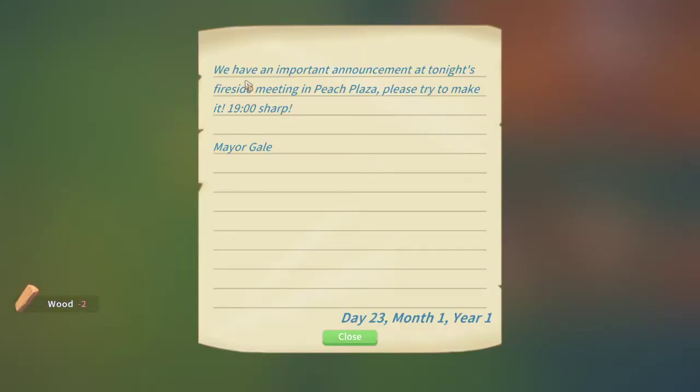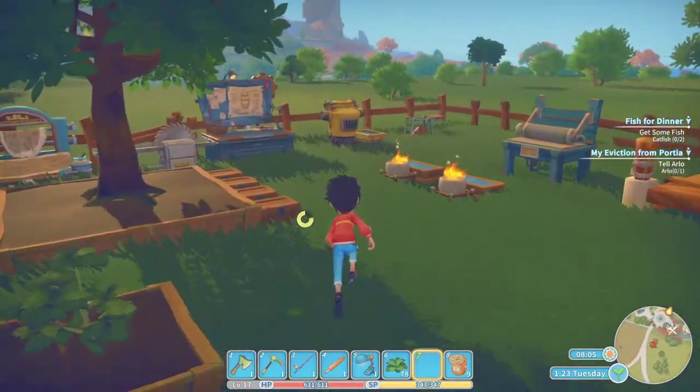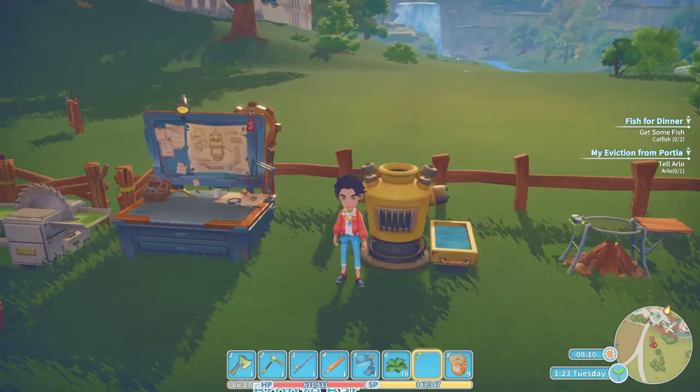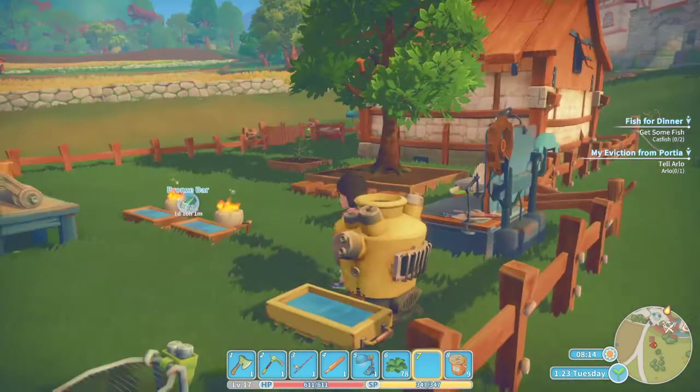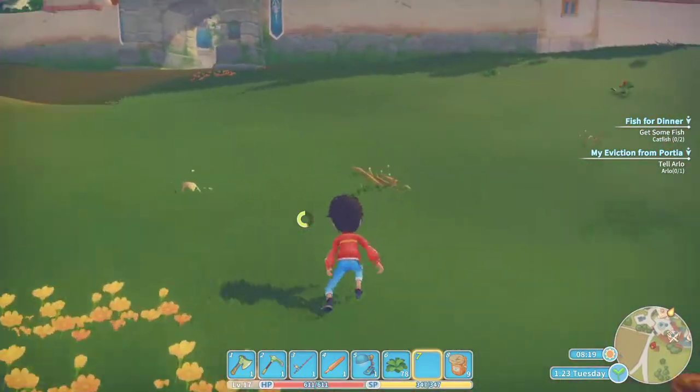Let's see what we got. I think - letter from Town Hall. We have an important announcement at today's Peach Plaza. Okay, 19. Sharp. Cool. Oh wait, I gotta get my thumbnail in front of this bad boy - the furnace. Had something like that. That should do it. Alright, I'll make sure to use that. Let's go run up here.